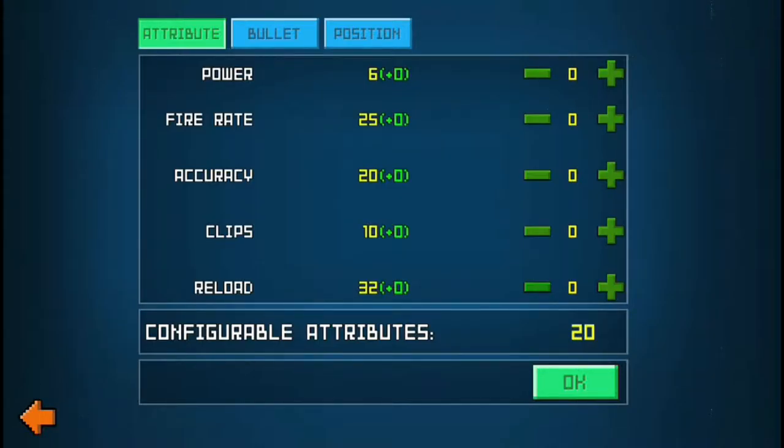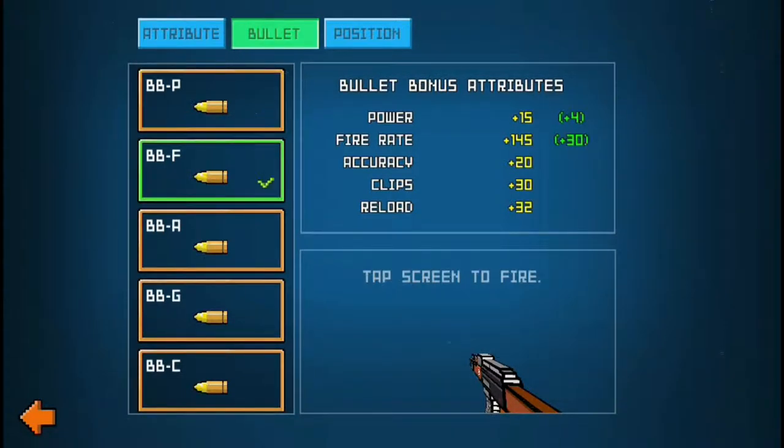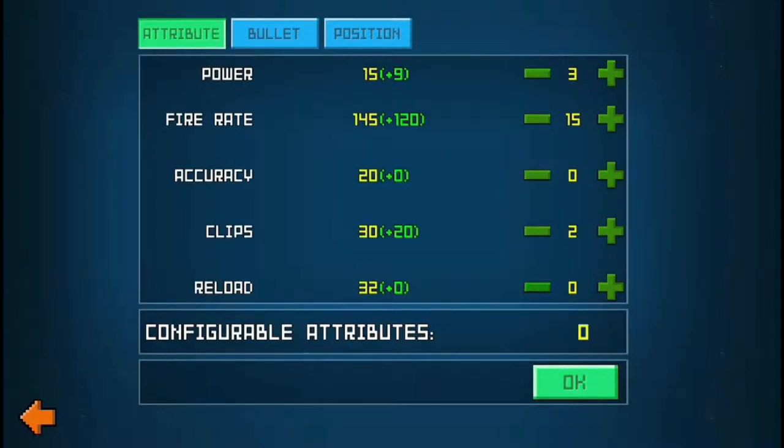You might want more clips though. For a heavy machine gun — because I'm not very good at aiming — you want a lot of fire rate, putting it up to about 15. You want your power at around six. Put clips up to at least 30 because you'll be shooting a lot. Then you can fine-tune: bump your fire rate up a little bit, drop power down one, and increase your clips accordingly.